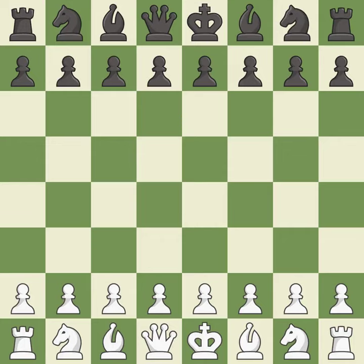Caro-Kann defense, advance, tall variation. That was intense — a serious game. White really outplayed black in that one. Both players had an amazing opening. The middle game battle was fairly even, but white's endgame precision was a cut above black.